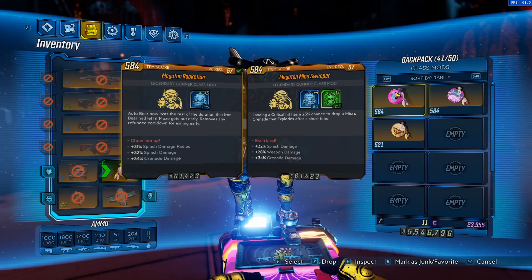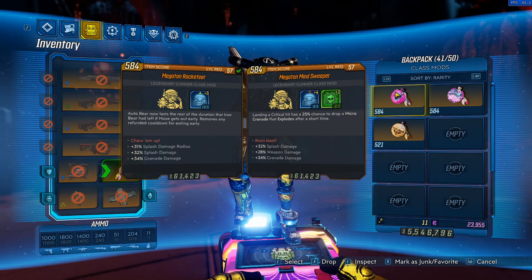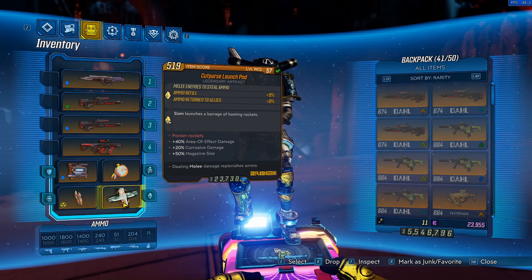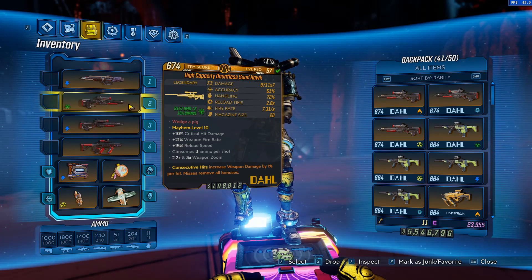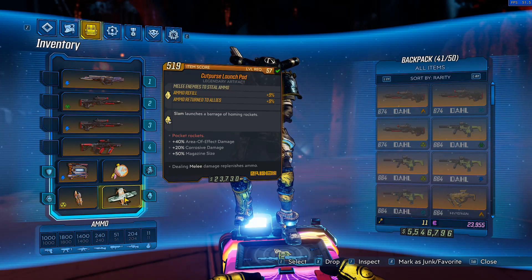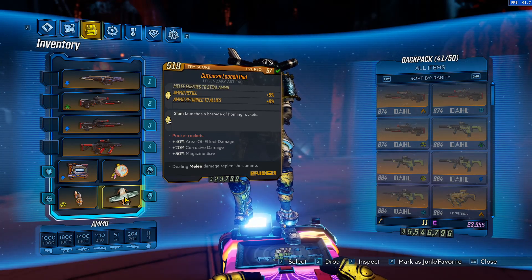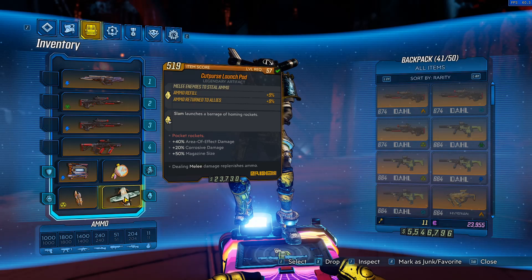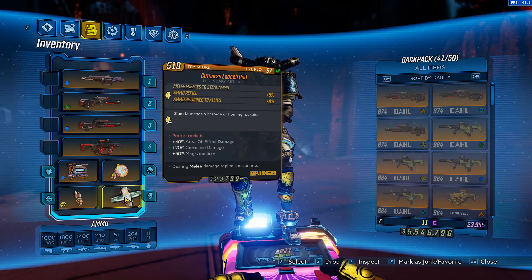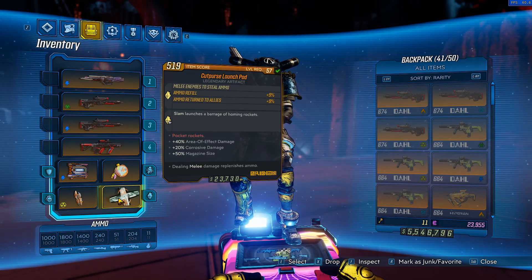Those are the two class mods. The rolls you want are ones that synergize with splash, weapon, and grenade damage — grenade damage buffs how much damage the Minesweeper grenade does, so it's a very good roll. The relic I'm using is a Cut Purse Launchpad. As mentioned, the Sandhawk is an ammo hog, so having a relic that restores ammo quickly is very useful. The homing rockets from the Launchpad deal melee damage for some reason, which synergizes with the Cut Purse prefix to return ammo. It also works well in teams — if a teammate has a Cut Purse Launchpad equipped, you're essentially giving your entire team infinite ammo. The rolls I have are AoE damage, mag size, and corrosive damage.